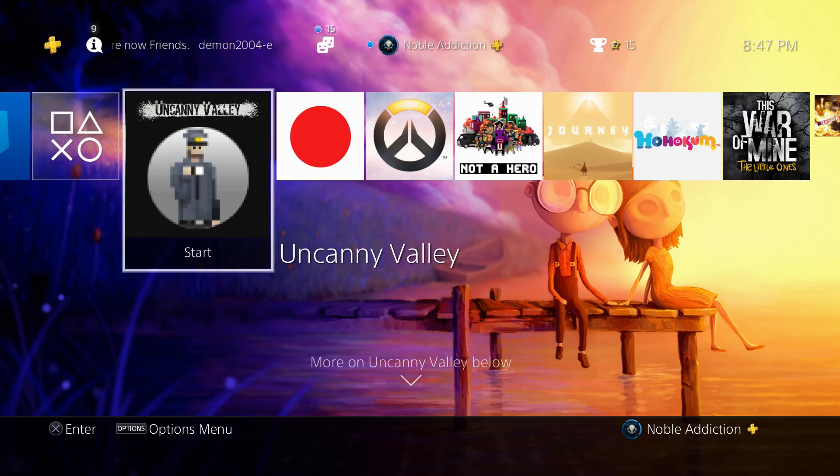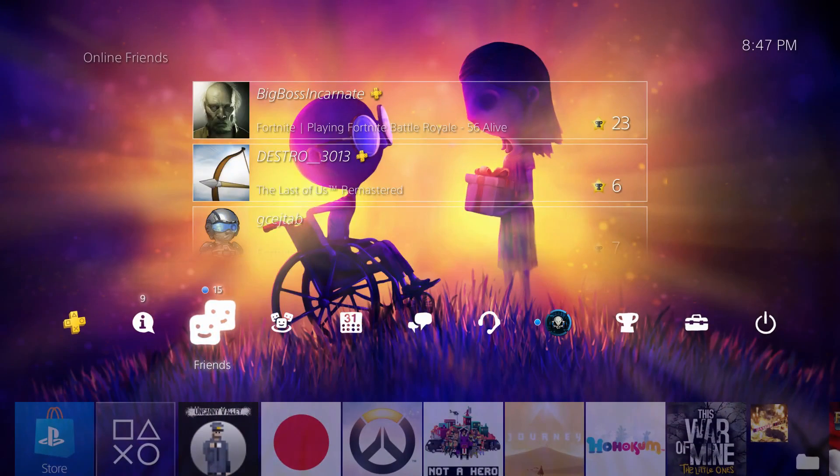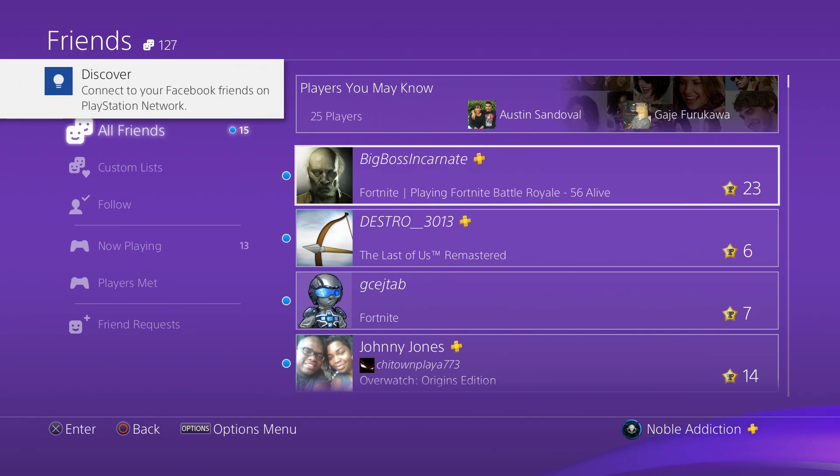Now another thing that I'm doing both on Xbox, PlayStation, Twitter, pretty much everything that I do — I do this on a yearly basis — is I like to clear out the clutter. I like to get rid of people that I don't talk to anymore because they're just kind of taking up space and we don't really interact anymore. So what I'm doing today is trying to get rid of some of my friends on my friends list.